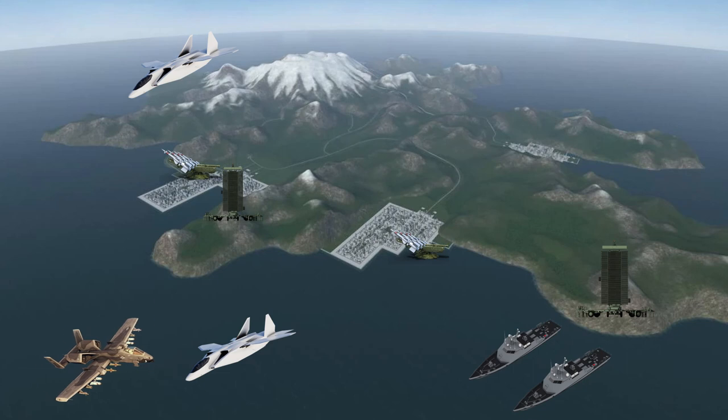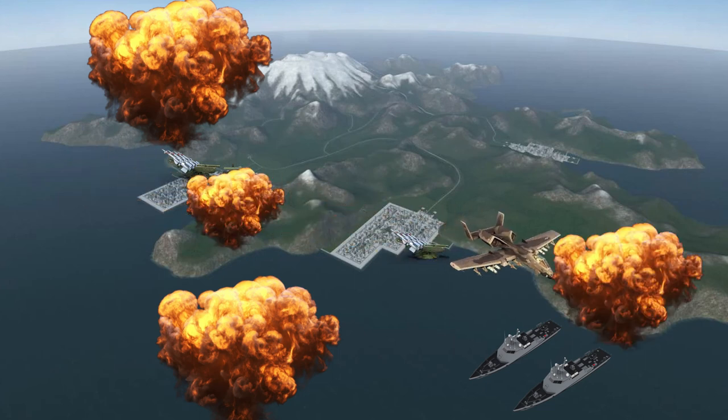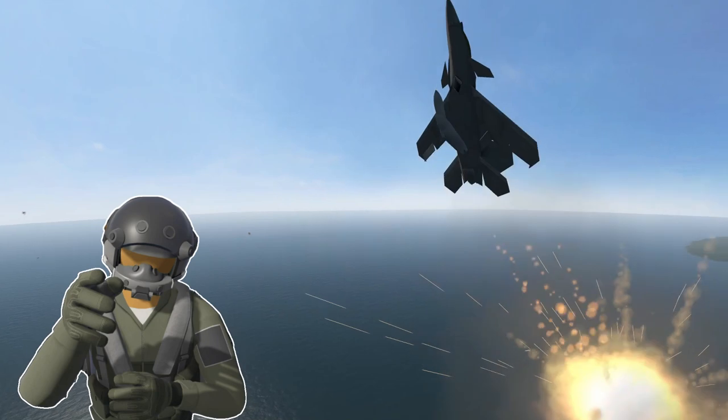Once the first group of enemy fighters were done for, we'd turn and fight the second. Then we could rearm at the carrier to deal with the ground targets using anti-radar missiles and guided weapons. All right, let's beat this thing.